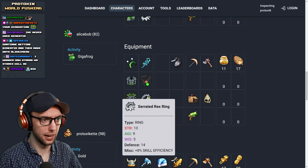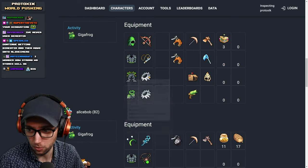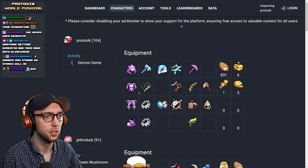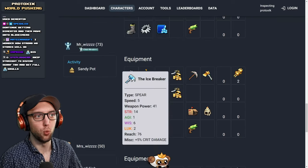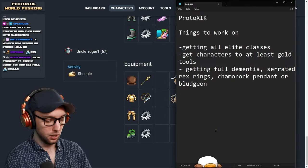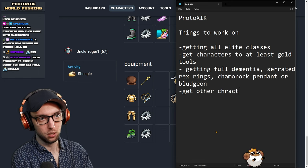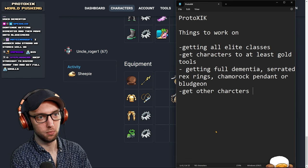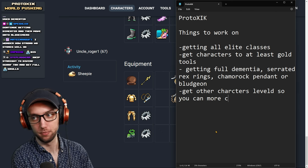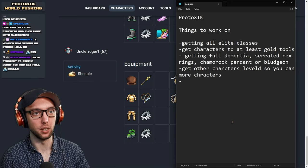Also, put some Upgrade Stones into your Serrated Rex Rings — I think it's time, you're in World 4, no problem throwing that in there. You've got mostly Glacial Weapons for the rest, that's pretty good. Also get your other characters leveled and get more characters.